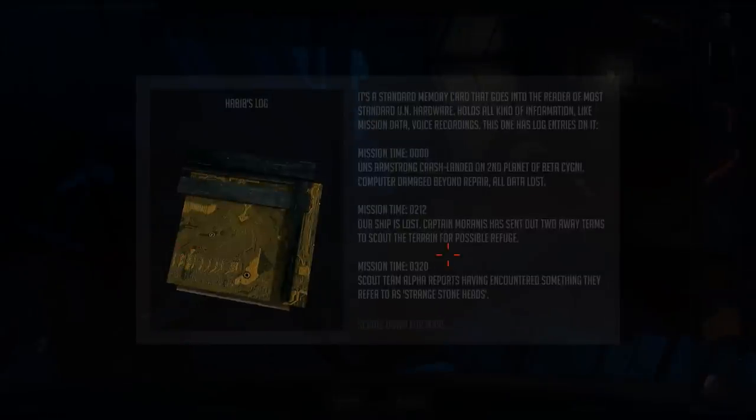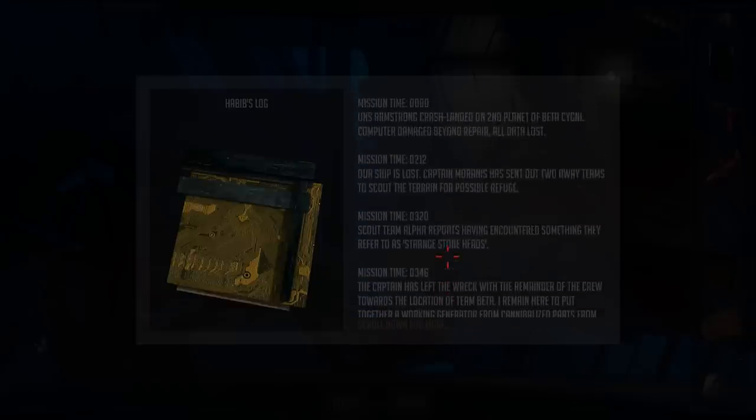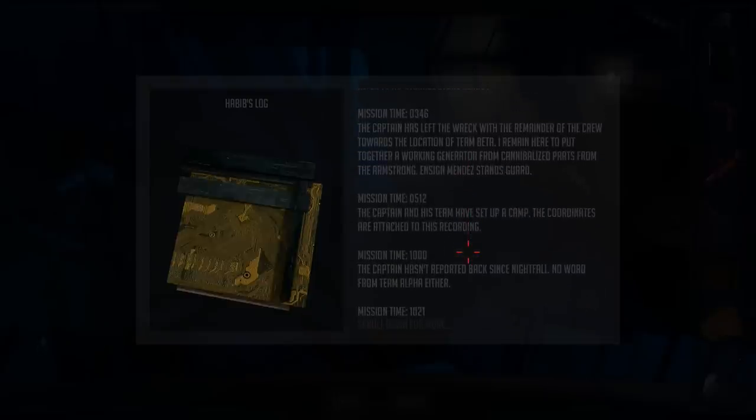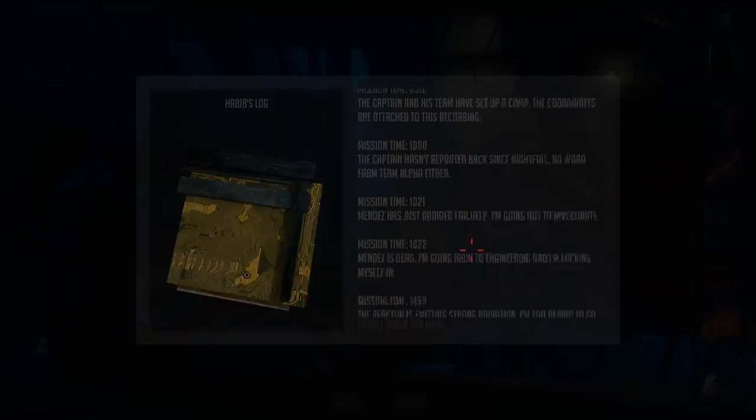You're dead. Standard memory card that goes into the reader of most standard UN hardware — holds all computer information. UNS Armstrong crash landed on the second planet of Beta Cygni. Computer damage beyond repair, all data lost. Our ship is lost. Captain Moranis has sent out two away teams to scout the terrain for possible refuge. Scout Team Alpha reports having encountered something they refer to as Strange Stone Heads. Captain has left the wreck with the remainder of the crew towards the location of Team Beta. I remain here to put together a working generator from cannibalized parts from the Armstrong. Ensign Mendez stands guard.